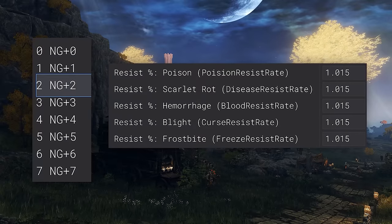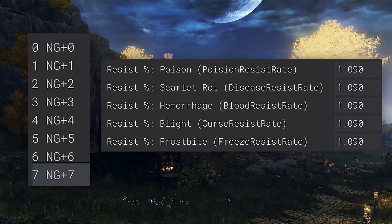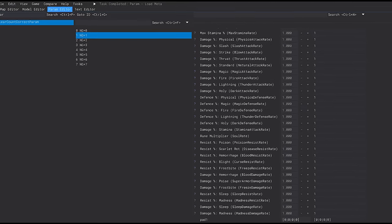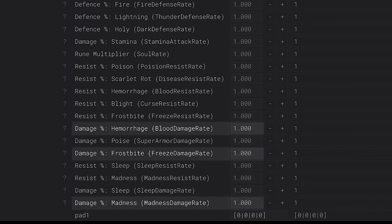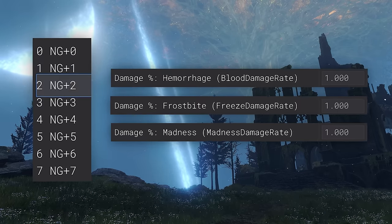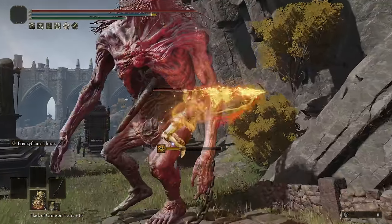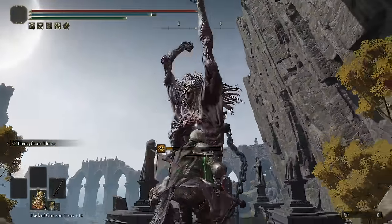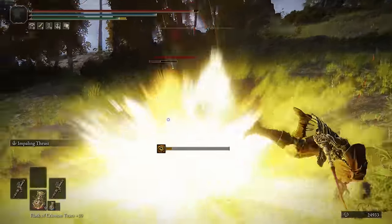Resistance multipliers are also in this param, but since status ailments can be so quickly applied with so many different builds, they're largely unimportant — especially since the highest modifier is a 9% increase. That's like one extra hit with a dagger. One thing I did notice near the resistances was an unused section in the params that looks like it was made to modify the damage done when afflicted with frostbite, bleed, and madness. They're not exactly unused — you can certainly modify them yourself — but in every New Game Plus cycle they all remain set at 1, which essentially means 0%. It's a shame they didn't use this. I think an opportunity was missed to weaken the frostbite and bleed effects a little in later game cycles — it would certainly help give New Game Plusers a bit more variety, since people tend to gravitate towards status builds in NG+7 anyway.